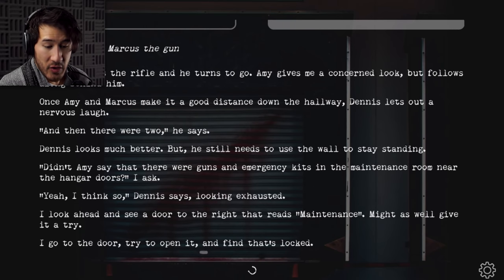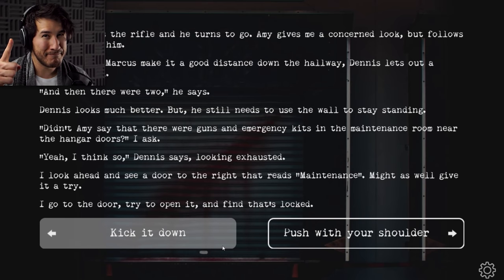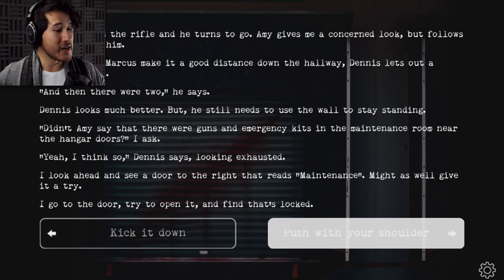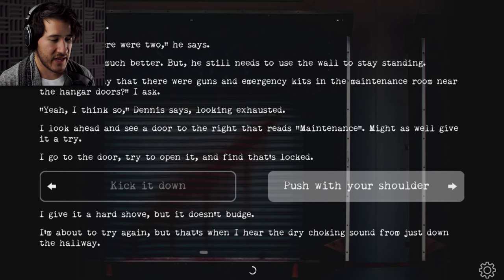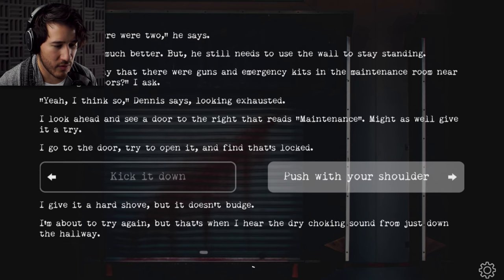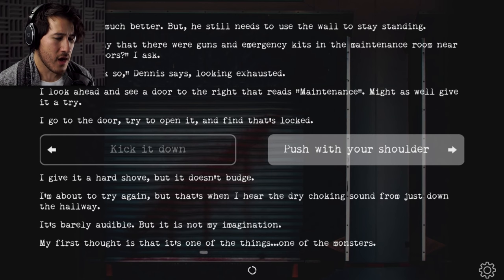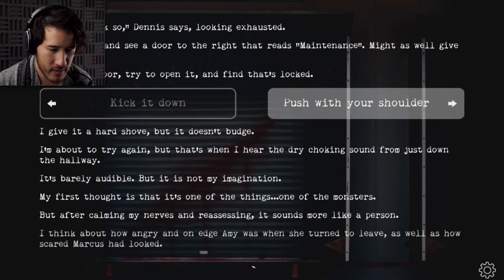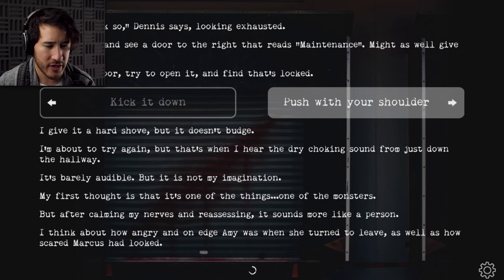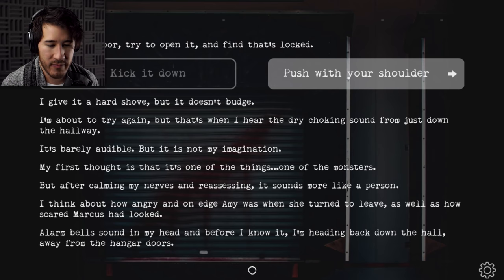I go to the door, try to open it, and find that it's locked. I don't want to kick it down — my knee's bad — so I'll push it with my shoulder. I give it a hard shove but it doesn't budge. I'm about to try again when I hear a dry choking sound from just down the hallway. It's barely audible, but it's not my imagination. My first thought is that it's one of those things, but after calming my nerves and reassessing, it sounds more like a person. I think about how angry Amy was when she turned to leave, and how scared Marcus had looked. Alarm bells sound in my head and before I know it, I'm heading back down the hall away from the hangar doors.